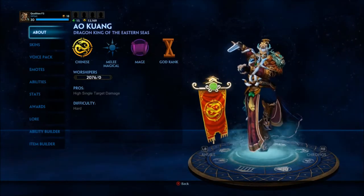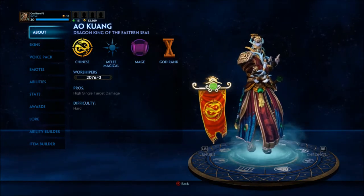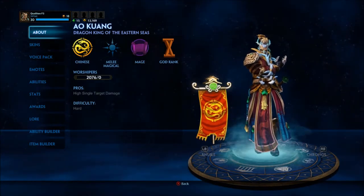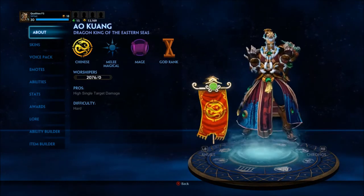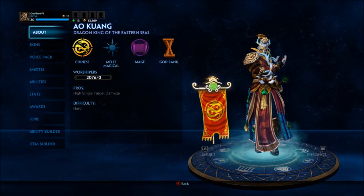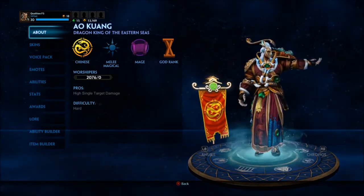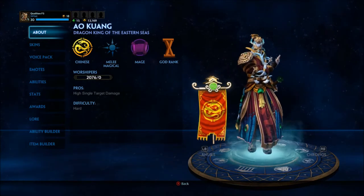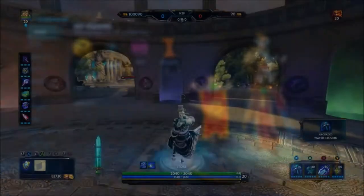Hey, what's going on guys? It's Quality and this is going to be the start of my new series, Smite How-To's. The first how-to is going to be on Al Kuang, the Dragon King of the Eastern Seas. He's a Chinese God, and what makes him really unique is he's one of only two melee magical gods in the entire game. He's my favorite character and I'm going to be showing you guys how to use him.